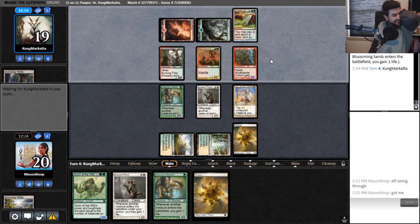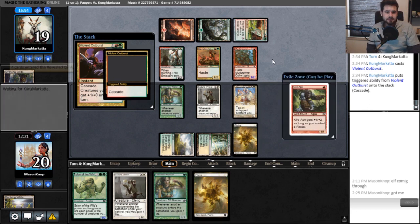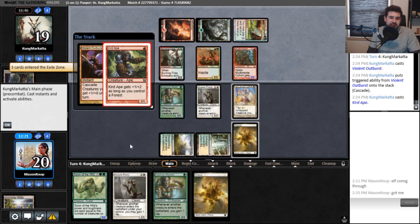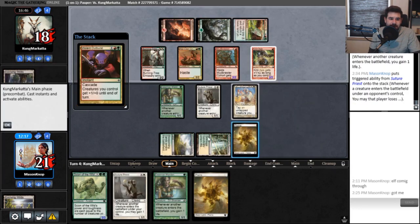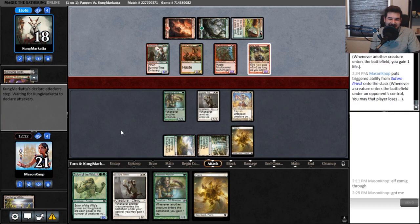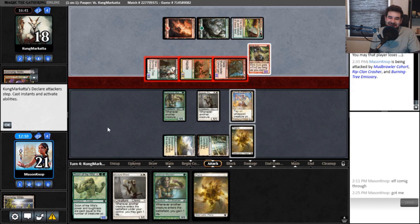Go ahead, use Electricry. Cascade — okay. Violent Outburst doesn't give them haste, it just gives them the pump on the front end. Hey, we've already dealt two damage — that's good, right? We go down to 12. I feel pretty good, actually. They're tapped out — we should block.